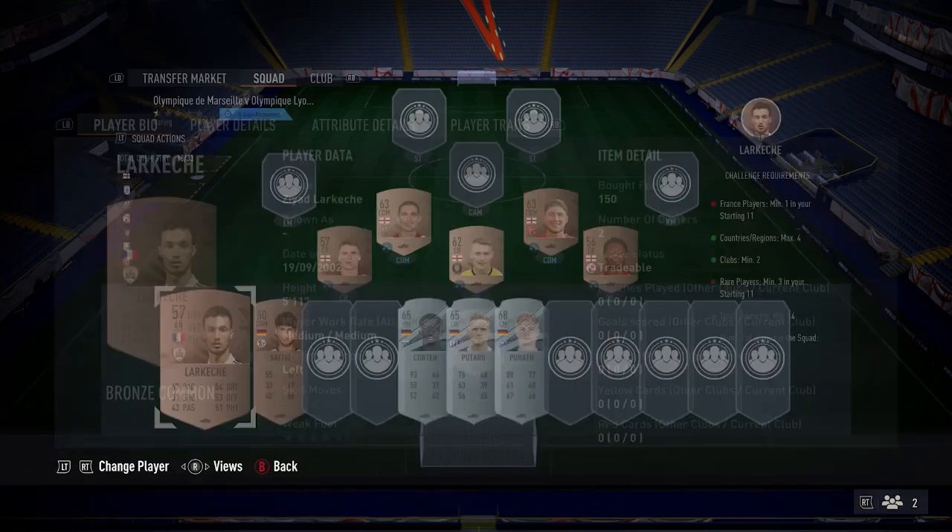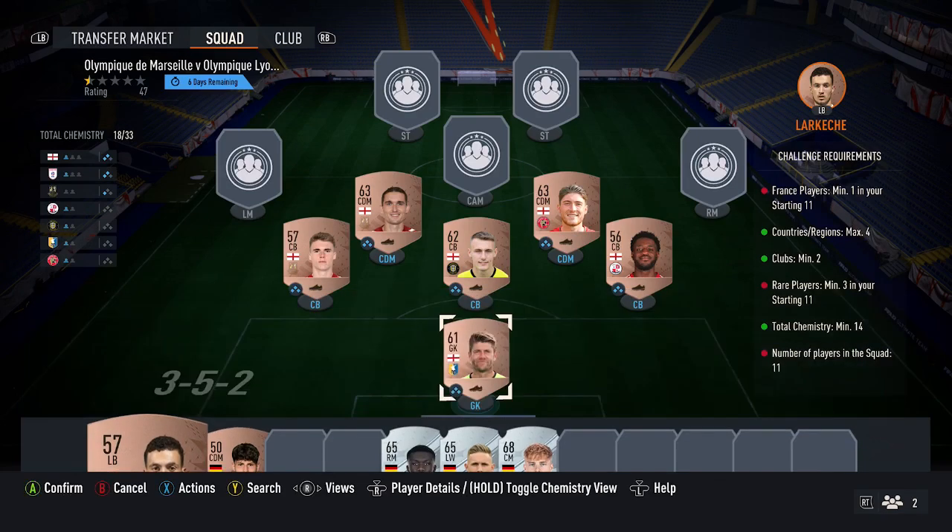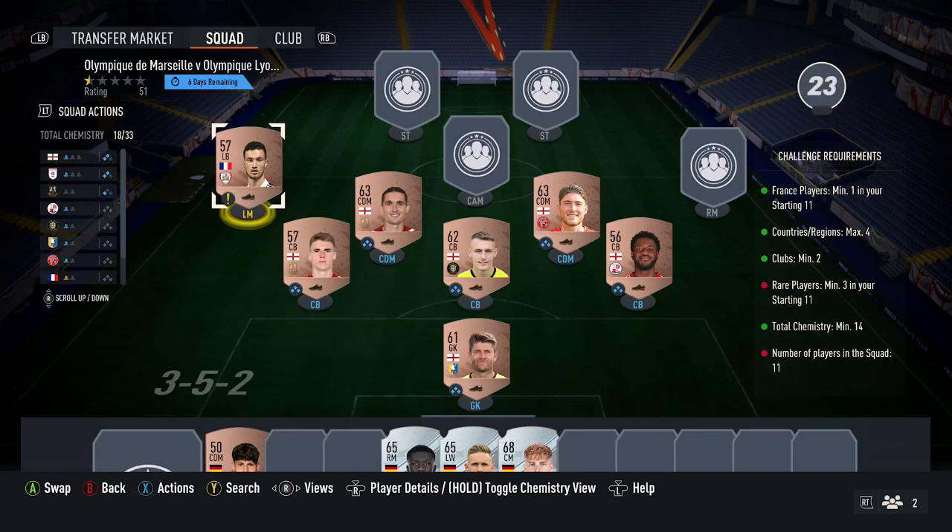Next up, you need the one French player, so just pick up the cheapest one off the market for around 150 coins. That gets the French requirement done.